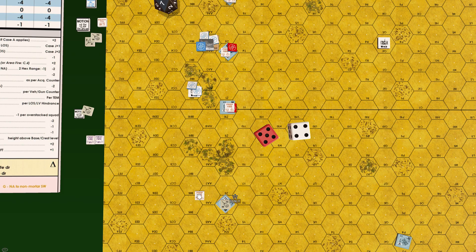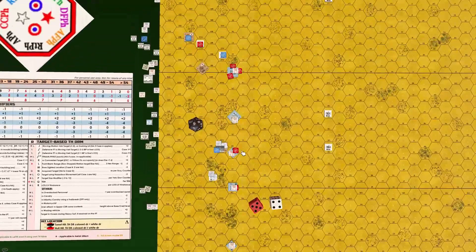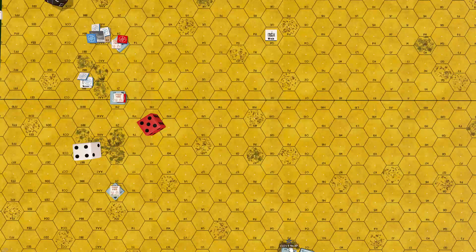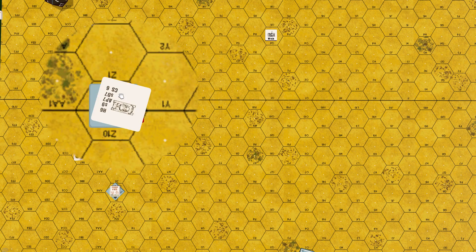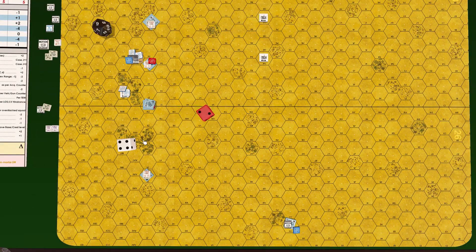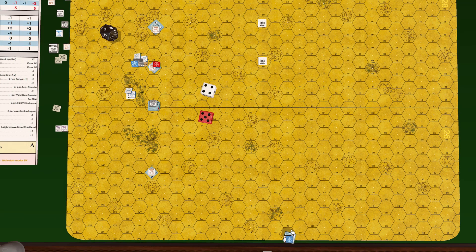Movement phase: Panzer 4E at 26P3 moves to hex 26Z10, attempting to deposit a smoke marker without success, ending movement in motion. Panzer 2 moves to hex 28N1, ending movement in motion.